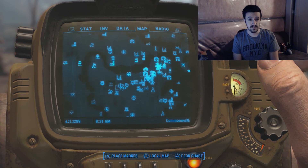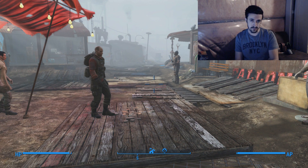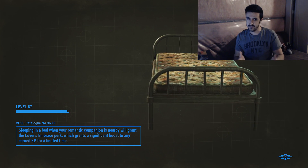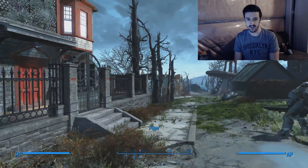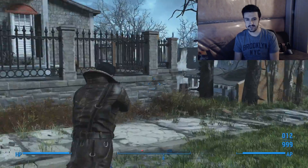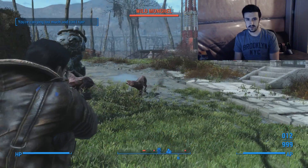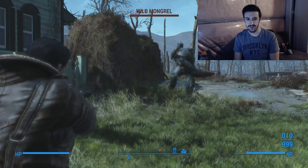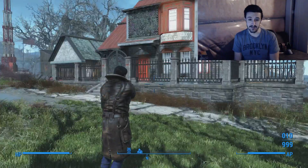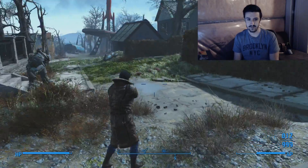Next up, we have a new safe house. If we go over to Fort Hagen, there's a new map marker called the Pre-War House — this was never here before, it was created by a mod author. Credit to the mod author as always. I think it's time to put this pistol to the test right now.